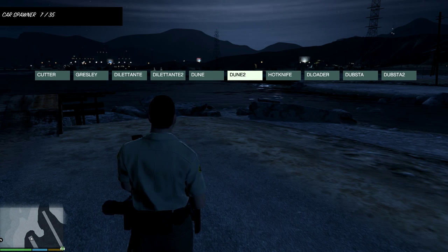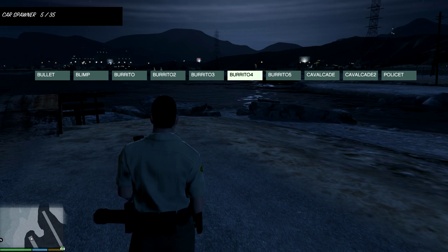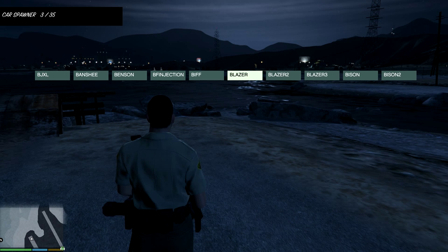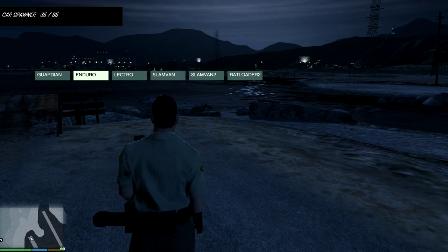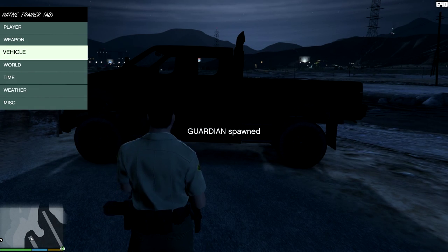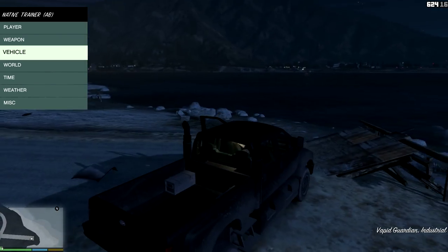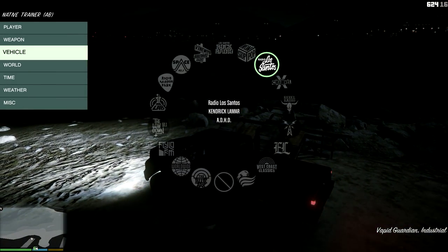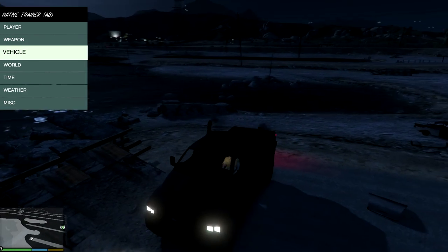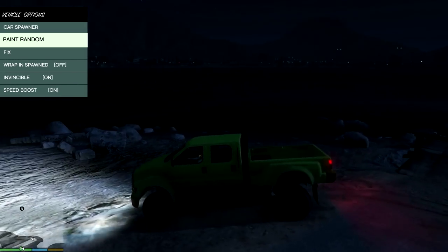There are so many vehicles it could take forever to scroll through. Let me try to find something fast. Here's the Guardian — you can actually use this vehicle; I think it's from the Heist update. You can also change the color randomly, which is kind of fun.